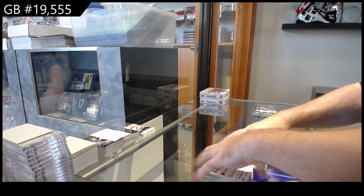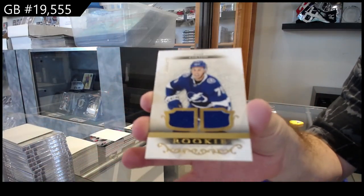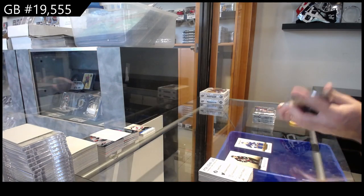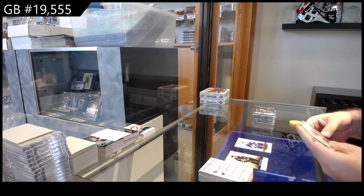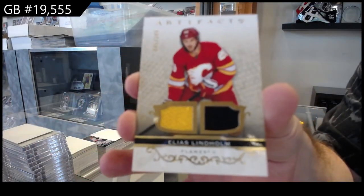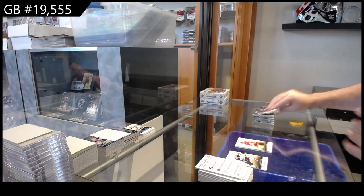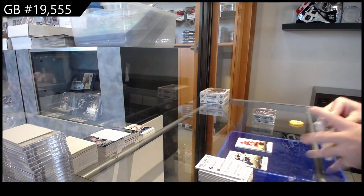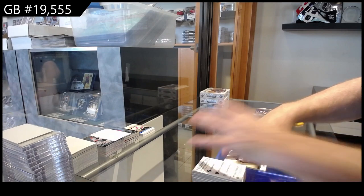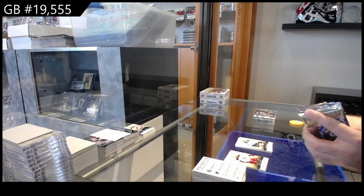We've got a rookie dual jersey of Ross Colton for Tampa. We've got a dual jersey to 2.49 of Lindholm for Calgary. 4.99 for the Dallas Stars — Jason Robertson.